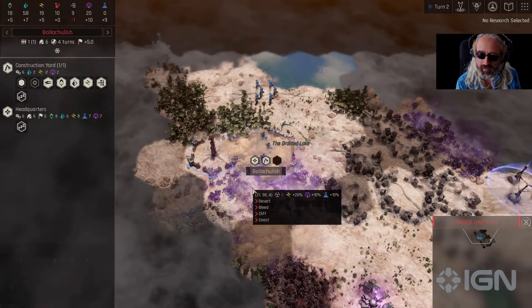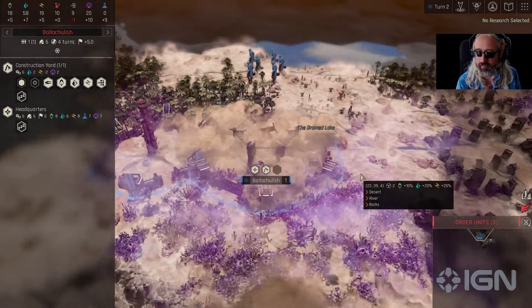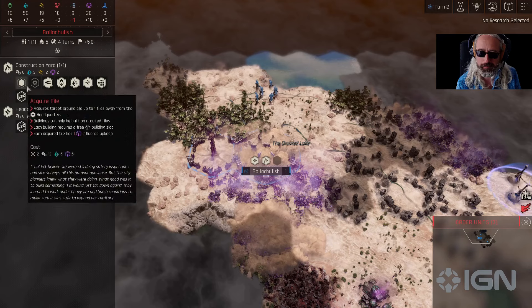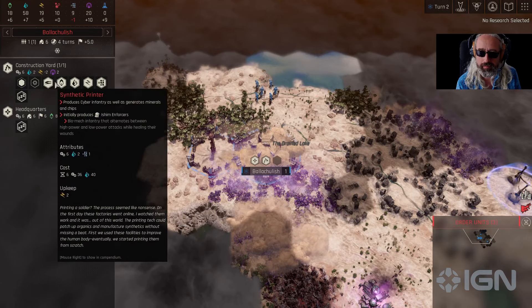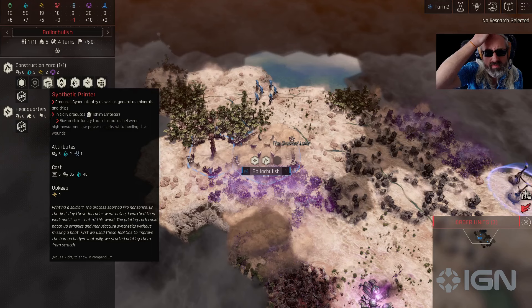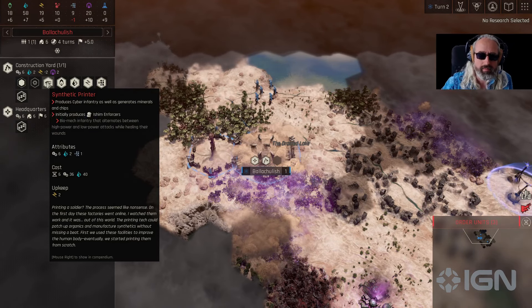Cities are tough. Popping city here. The first decision is going to be what building we start with. I think I want to make units as fast as possible, so I'm going to go for the synthetic printer, which allows me to make more issue of enforcers and other cyber units.